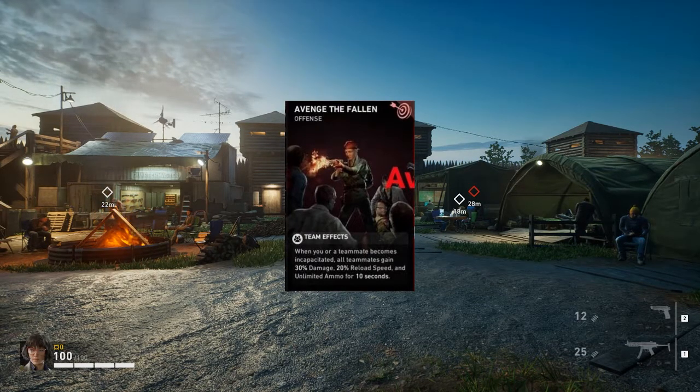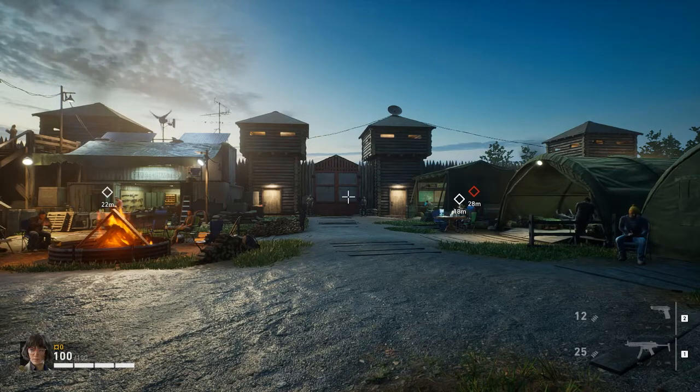Reload speed is just nice to have, and then to add unlimited ammo - that's just insane. It's such a cracked card that you should just have it in all builds. It's broken, it can save you, and it just helps your team out altogether. You can get one guy incapacitated and you all get 30% more damage, unlimited ammo, and reload speed on top of that. It's just disgusting. That's what we got at number two: Avenge the Fallen.